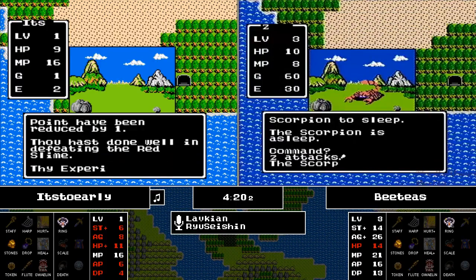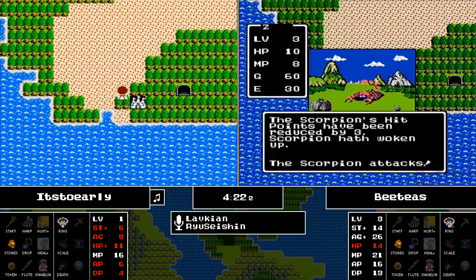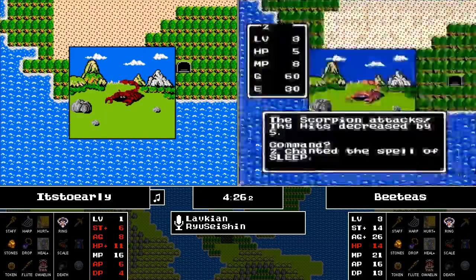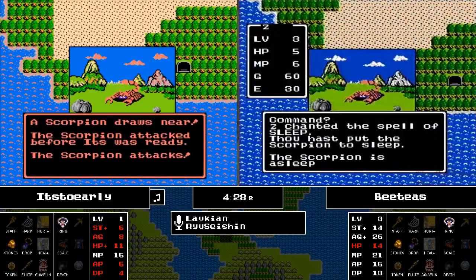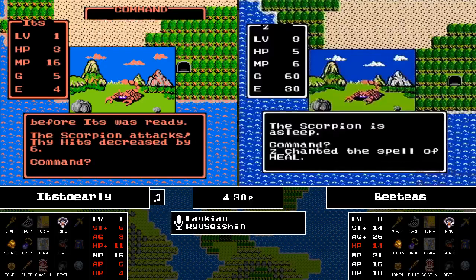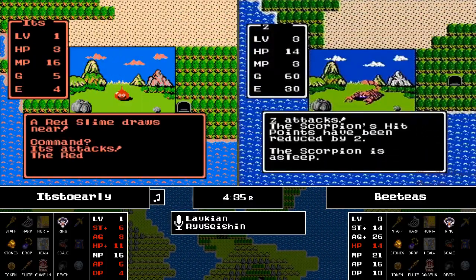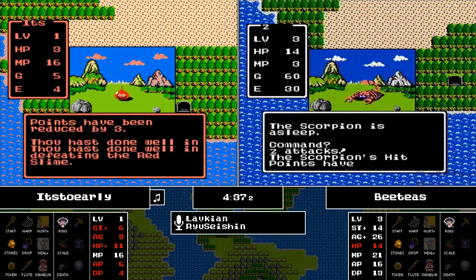BT's is going to try to sleep the Scorpion — yes, he does. Puts it to sleep. How much damage can he do? He can do 3 damage. The Scorpion wakes up immediately. Meanwhile, It's Too Early is just trying to get anything going and is going to get this Red Slime. Hopefully he can kill it — yes, he is.